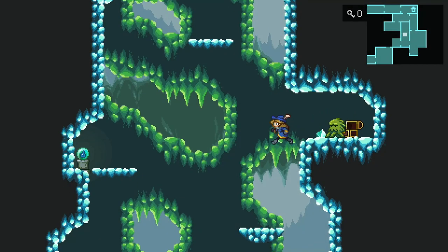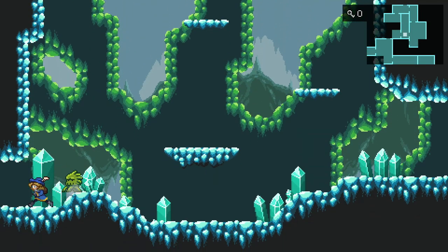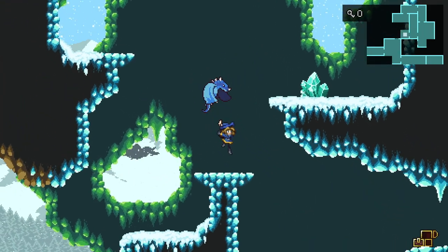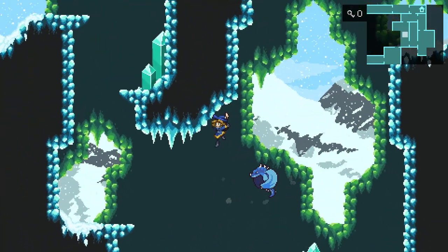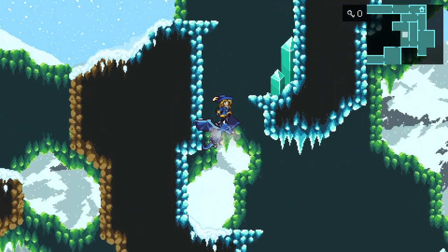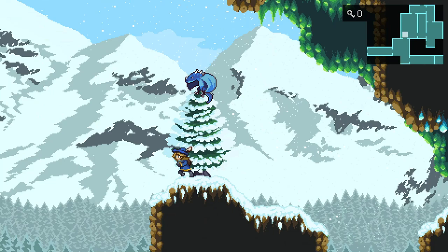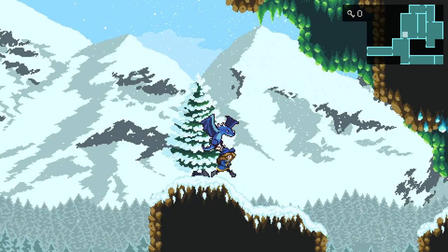We got the item — it's a wizard hat. We made it. I'm pretty sure we're close to the teleporter, right? Oh, that's a cliff. Never mind.